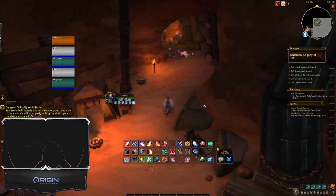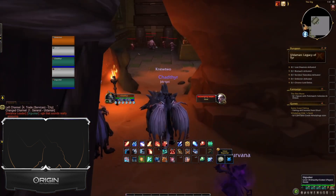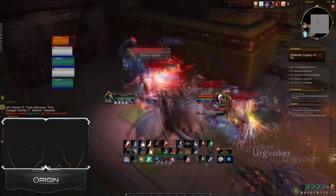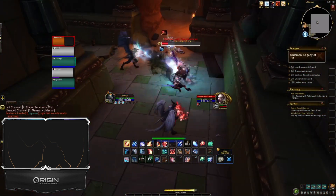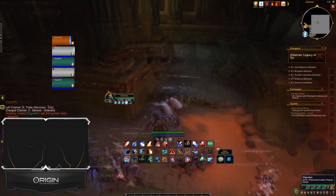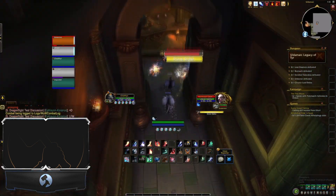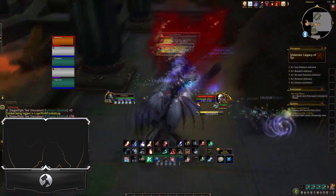Hammers up everyone, Tally here with some more Dragonflight alpha gameplay. We're on the Drakthir Evoker Devastator spec doing some mid-range DPS, going full pyre — I think that's how you pronounce the ability. Basically you just lob a fireball at trash and it's kind of like Wildfire Cluster for survival hunters: you lob the fire, it spreads, drops another fire underground, and explodes. It's pretty awesome, I like it a lot.